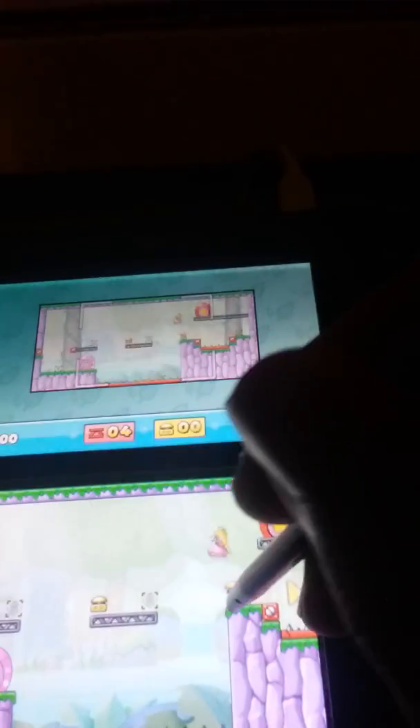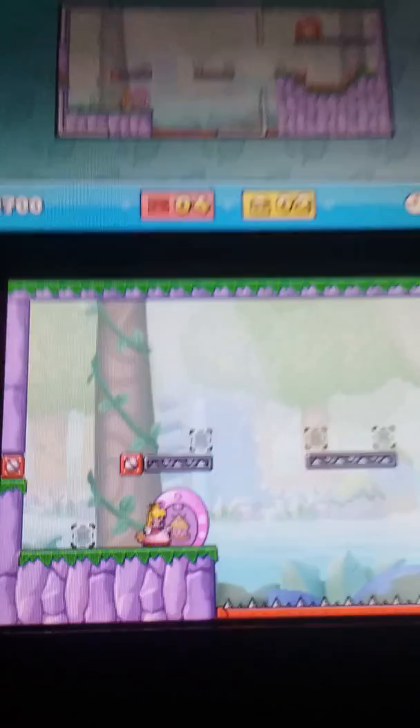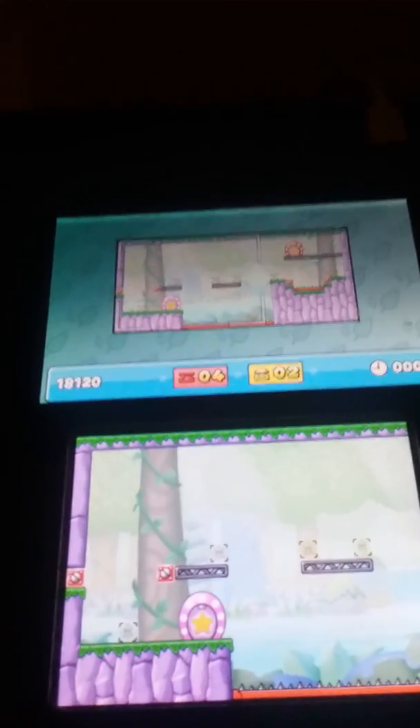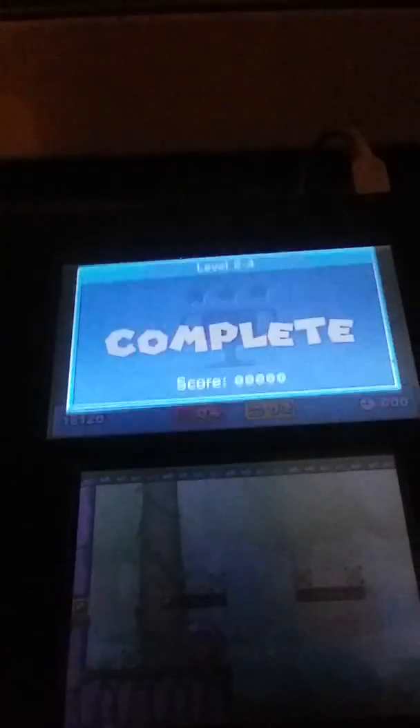Because we don't want Peach finishing the level yet, because that just results in a game over. And Peach is gonna go to her door. One funny thing I found is that this Peach actually finishes one second faster, which means we get a better score.